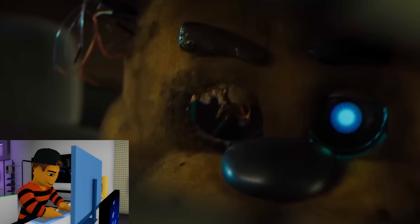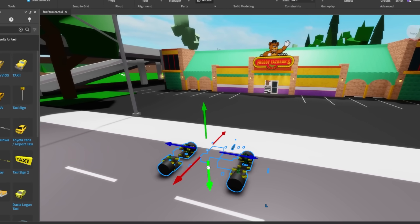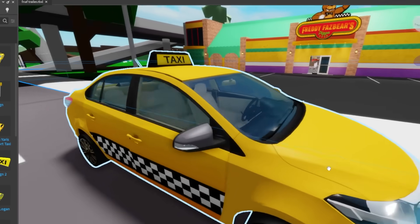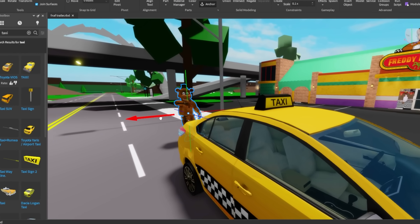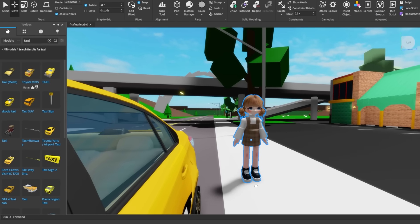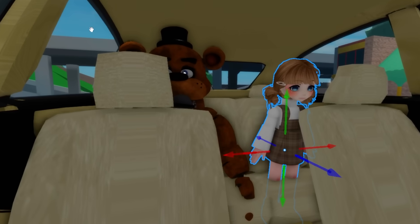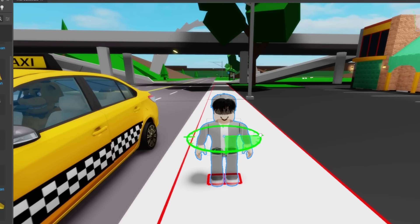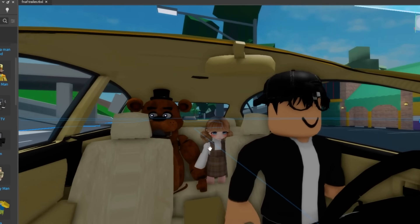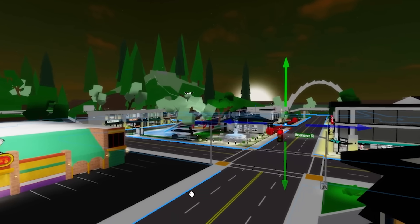Another cool scene we can recreate is the one where Freddy is inside a taxi. To recreate this scene, we need to place a taxi similar to the one in the trailer. Let's increase the size a little since Freddy needs a bigger car to enter. I'll position Freddy inside this car and use the same girl from the ball pit to sit next to Freddy. I'll also put the taxi driver inside. The taxi scene is ready! Now I'm going to put Brookhaven in the 6 PM time slot so the sky gets darker and scarier.